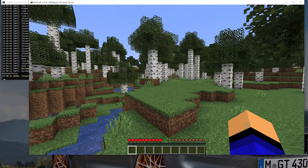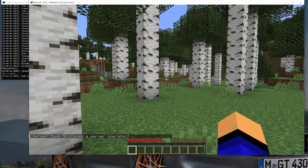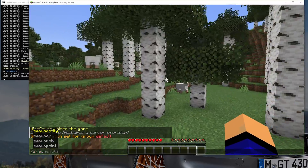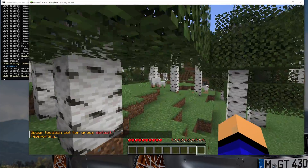If we run an Essentials command, we'll need to op ourselves first. Come over to the server console and type op followed by your username — I've now given myself op and can use Essentials. For example, you can do /setspawn here, then run /spawn, and it will teleport you back. That's just an example to confirm that Essentials is working.